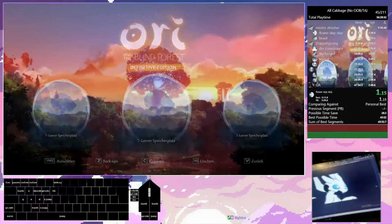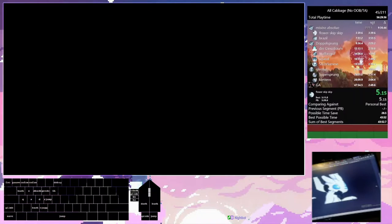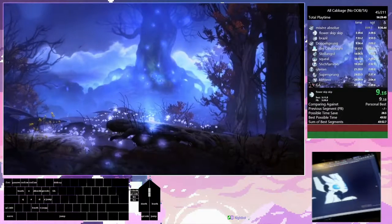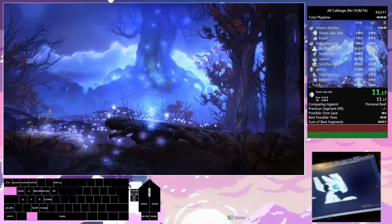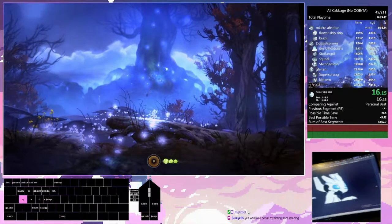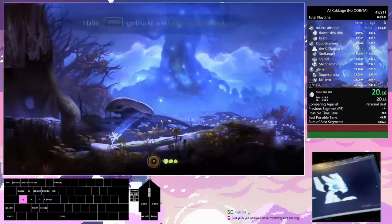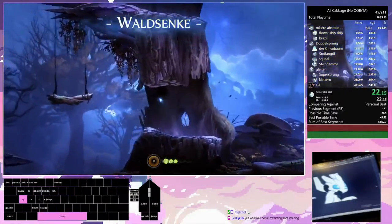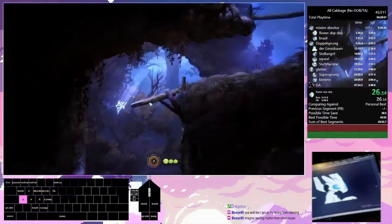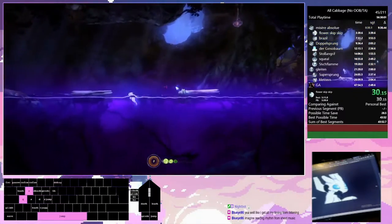Ori and the Blind Forest is a Metroidvania that was released in 2016. The way it was designed is that you basically have no movement options at the start — all you can do is run and jump up walls. As you get further and further into the game, you unlock more and more abilities that allow you to progress even further.